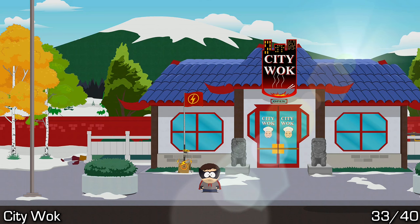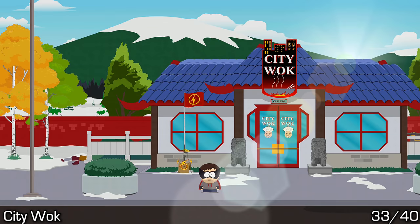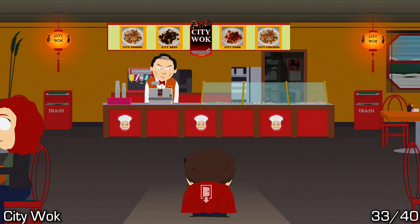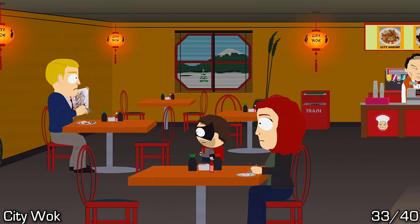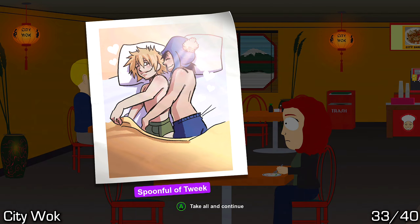Now we're at 33 out of 40 and we're on the very top road of the map, working from left to right. At City Walk, go inside and this one should be pretty easy — go to the left and right on the wall at eye level, you should be able to pick this one up.